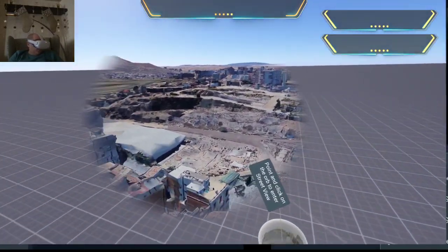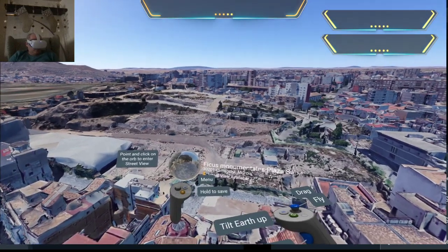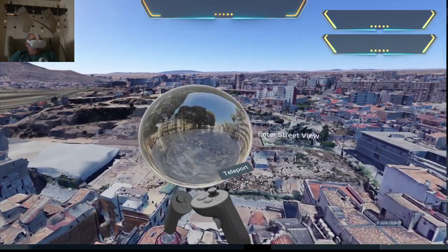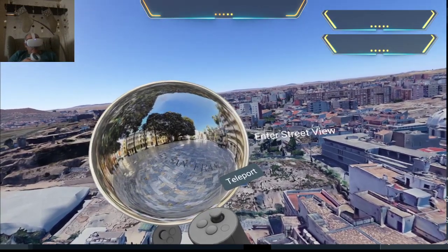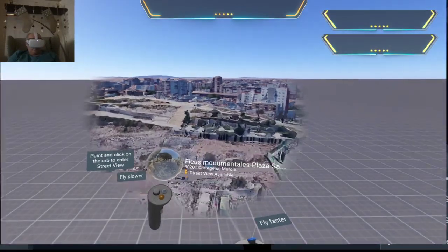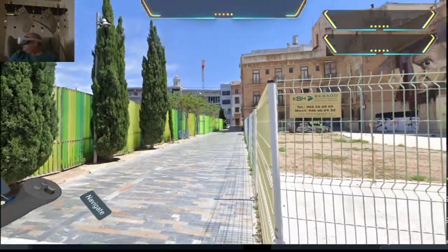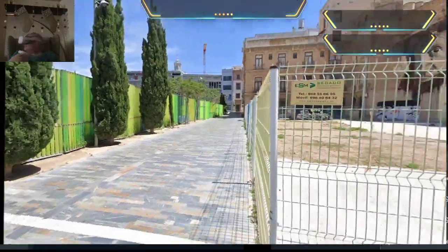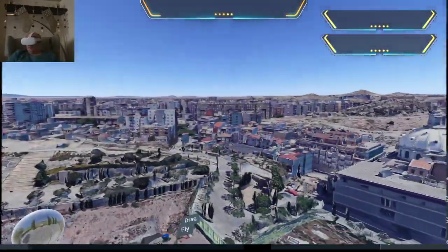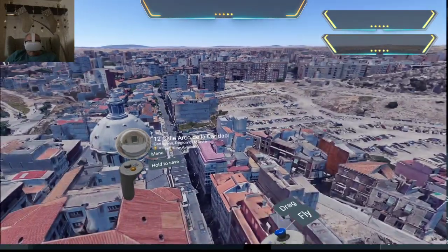Google Earth is fantastic for looking at architectural stuff - it's good to actually try and investigate some of this. Let's try and see if I can point and click on the orb to enter the street view. There we go - we can view it in here. You can see it still looks like there's a fair bit of work going on. There's a lot of art as well around Cartagena - you'll find artistic graffiti as you wander around. I haven't been here myself so let's go and have a look.